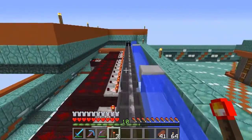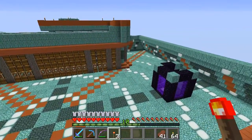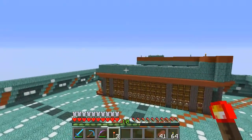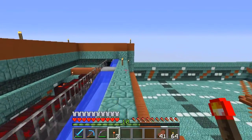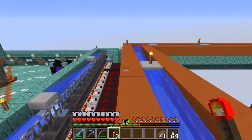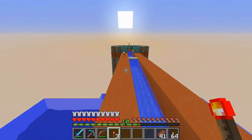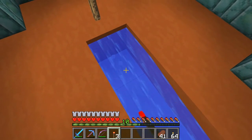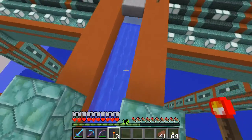Just real quick up here, you can see the design kind of from a high-level view. And you can also see that the former platforms that I was running back and forth across are now gone. Instead, they're replaced by this water and ice channel. This goes over to the item elevators, so all the items come up through that block right there, and then they go along the water stream here.